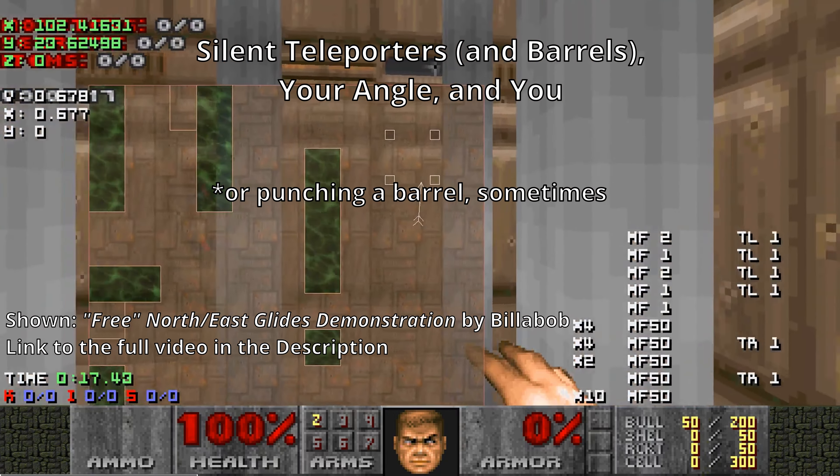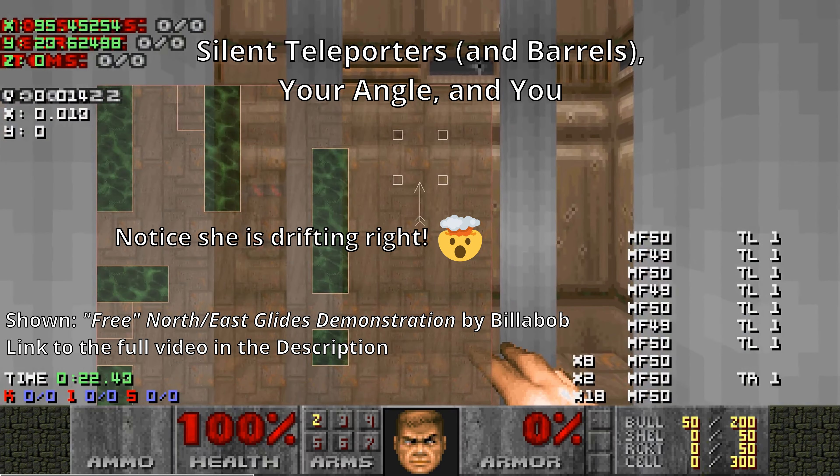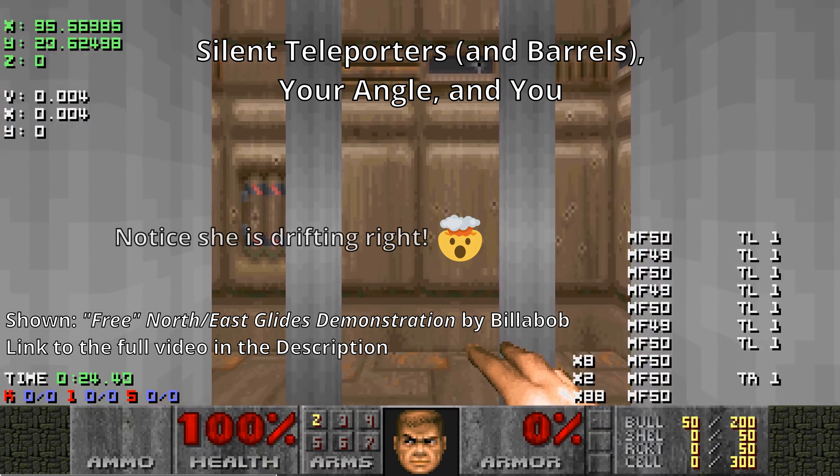ZDoom-based ports will make it infinitely harder to perform most glides due to the lack of short ticks. If you're unsure what this means, refer to my explanation in my Zero Press guide.